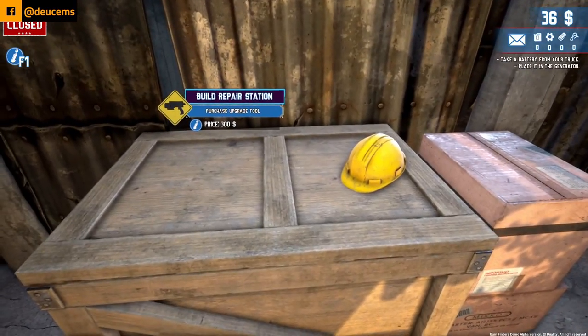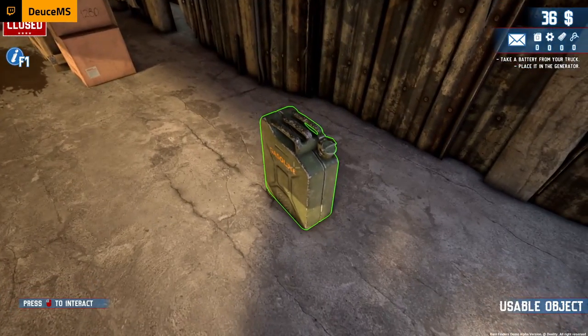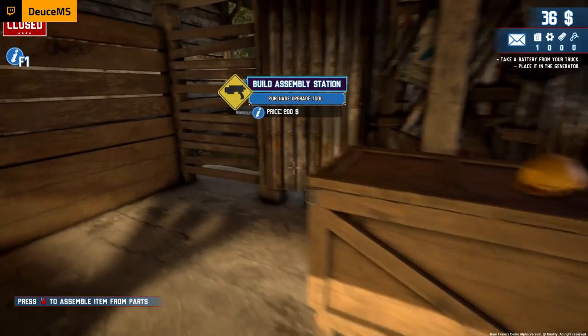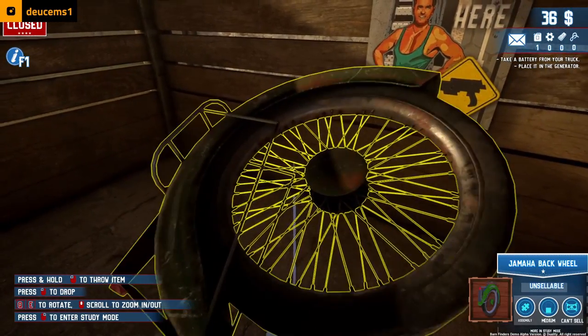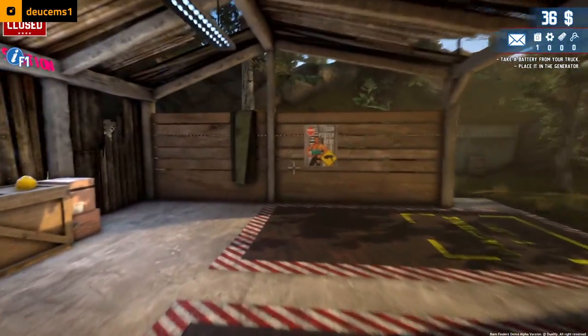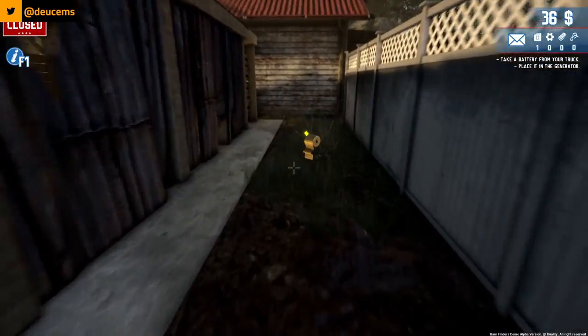Oh, what is this? Build and repair station — purchase/upgrade tool, price three hundred dollars. I don't have three hundred dollars. Added one gas. Build and assembly station — purchase/upgrade, two hundred dollars. So there's lots of different upgrade stations apparently. I like that old bike wheel — pretty nice. 'Your poster here' — I wonder if that's part of the Kickstarter thing, you can get your poster on there.